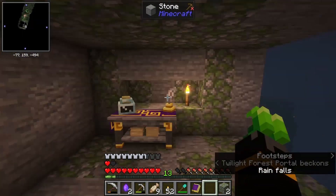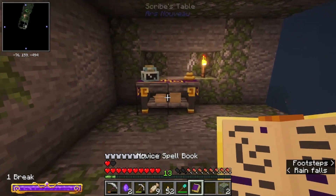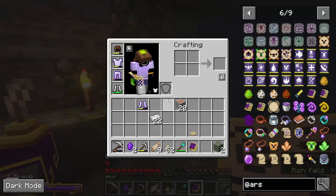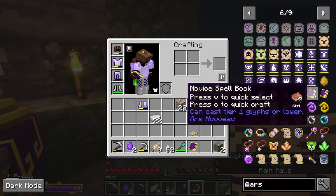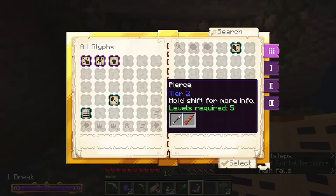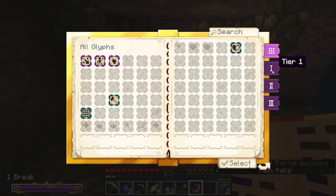Let's do this. Yet another Ars Nouveau video because I love this mod. We're going to make glyphs for the scribe table. Take your novice spell book, which is a very simple recipe — 14 iron, a couple sticks, and a book. Right click the scribe table and it's going to come up with all the glyphs that you can get.